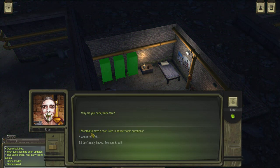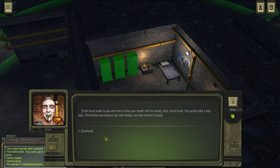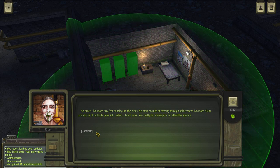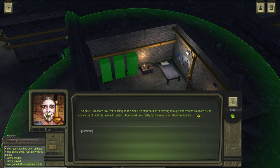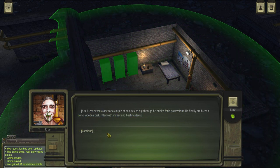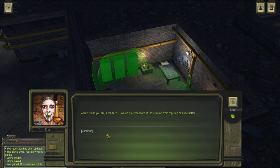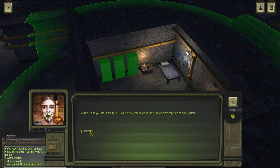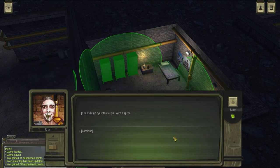Hello, Cruel. Yeah, he looks amazing. The deal is done. No more tiny feet dancing on the pipes, no more sounds of moving through spider webs, no more clicks and clacks of multiple jaws. To take through his stinky possessions, he finally produces a small wooden cask filled with money and killing items. No need — just keep your stuff. I don't want to touch it. What can I do to help you?